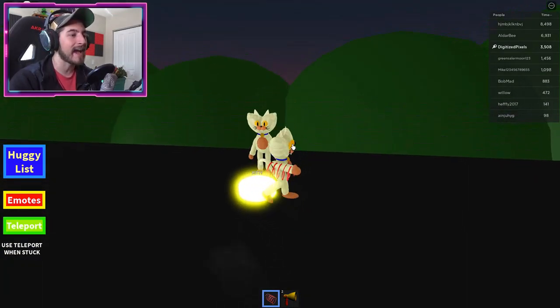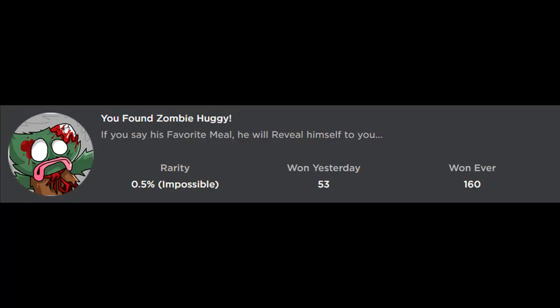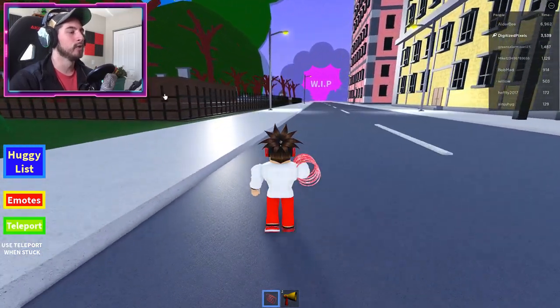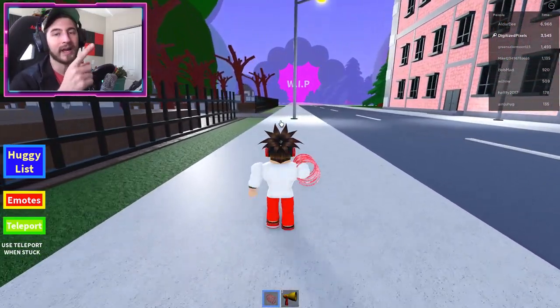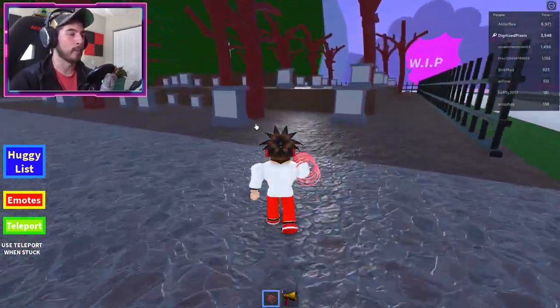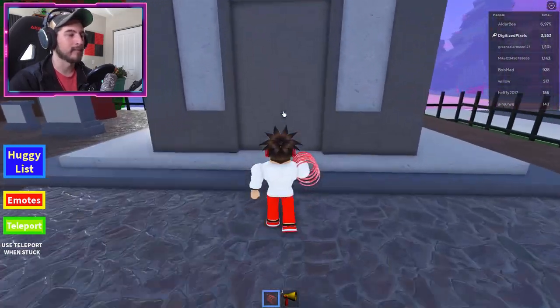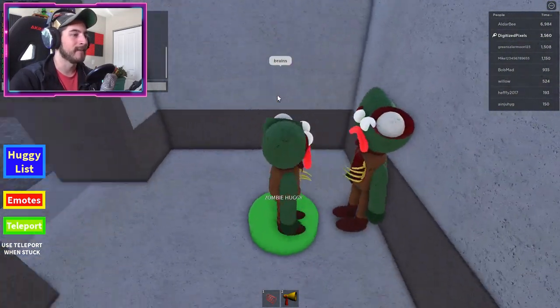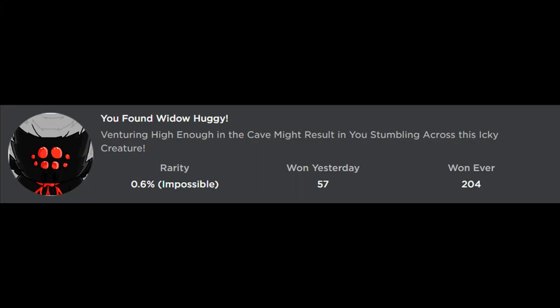You found Zombie Huggy! Zombie Huggy is in town — head to the graveyard. This one is unique because you need to type the right word to open a door. Walk up to the building you see there, open your Roblox chat, and type 'brains.' Once you do that, the door will open and you become Zombie Huggy!